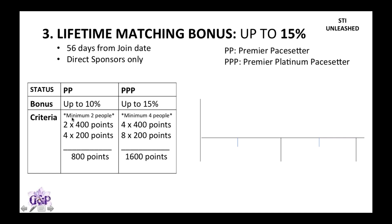For Premier Pay Setter, you need a minimum of two people — it cannot be just one. You can either get two people with 400 points each, or four people with 200 points each. The total points between those people needs to be 800.